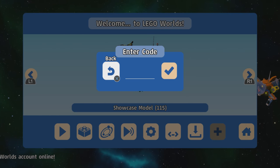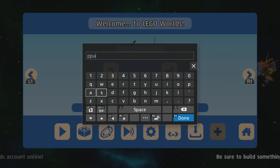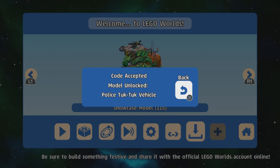The next one is the Tuk-Tuk Vehicle. The code is P, A, 7, 2, V.